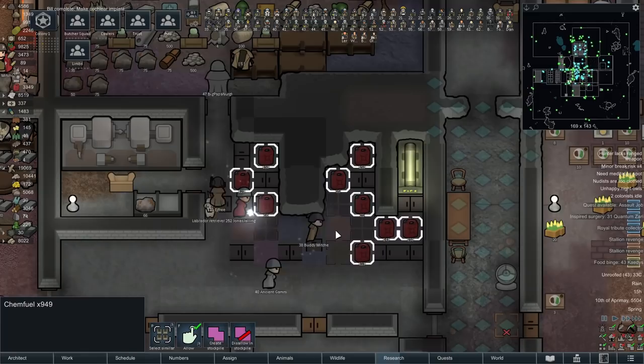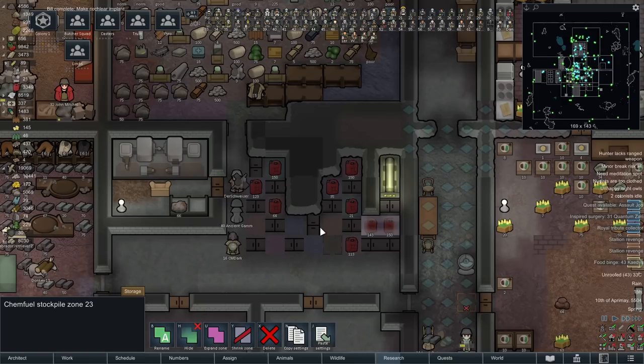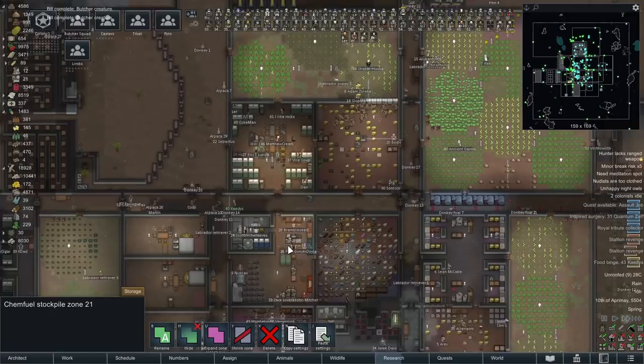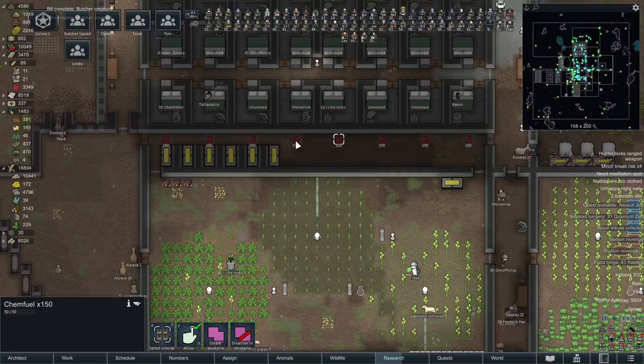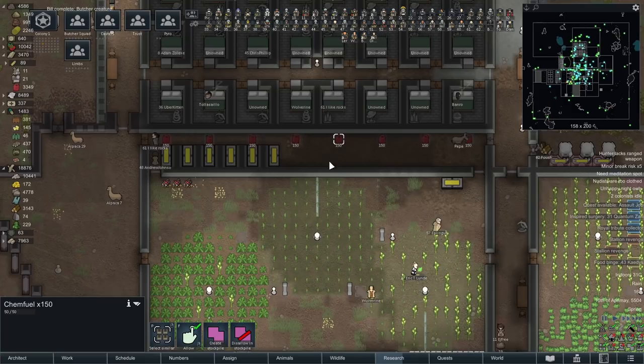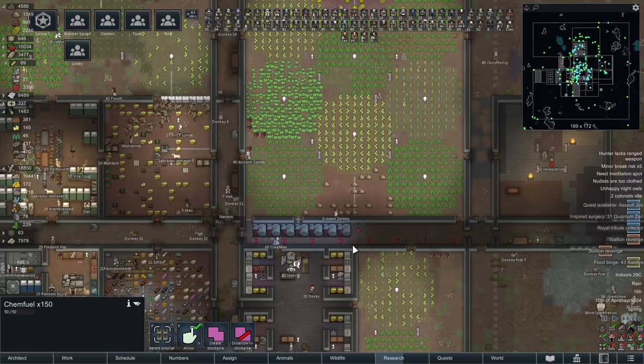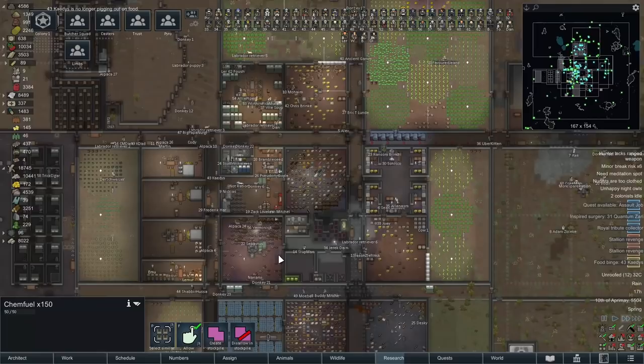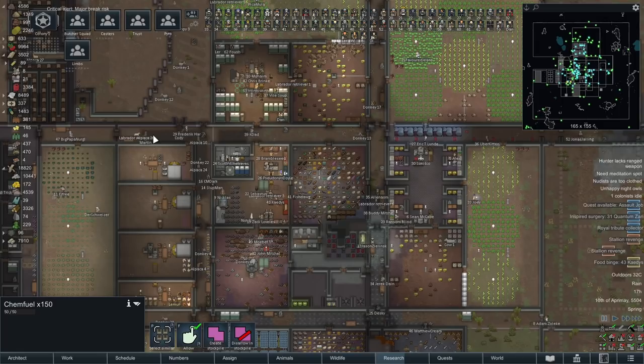To help out with our chem fuel problem of having too much, we've put this honeycomb section here where we can dump in all the chem fuel. If one of them pops, it won't affect any of the others, and it's just unlikely anything will get in there and damage them while it still leaves them accessible. We don't really want to cram this in any tighter — if this pops, it won't set fire to the ones on either side. Assuming it's not full of rampaging insects or centipedes, we should be able to get in there and put out any fires. If something gets in there and starts killing everything, we won't have a chance to put out the fires either. There's no real safe way to store it if there's going to be things rampaging in there.